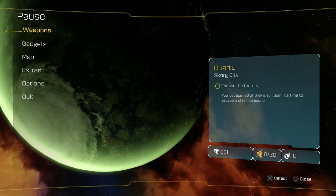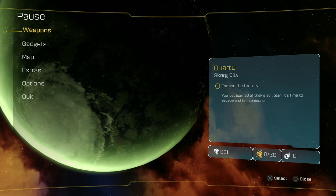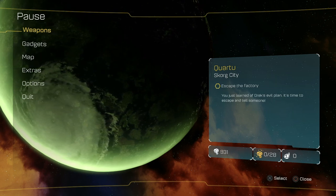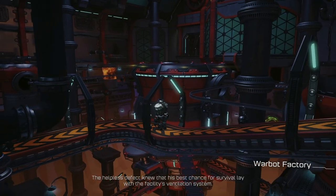We're back with part two of our Ratchet and Clank original PS4 version walkthrough. When we left off, I think we were in the factory playing as Clank, trying to escape after finding out about Dr. Nefarious' plan.